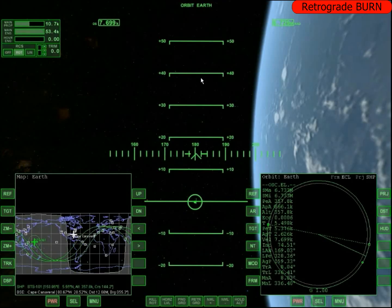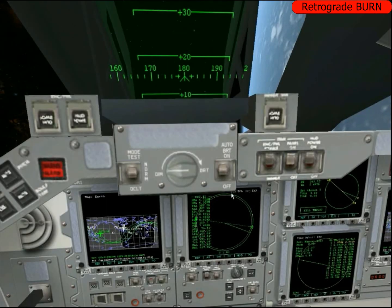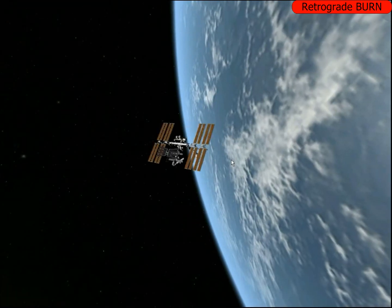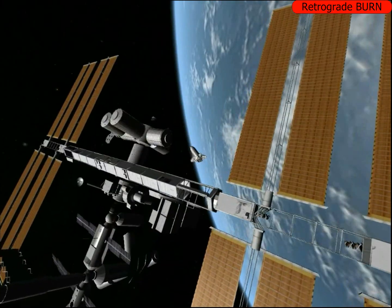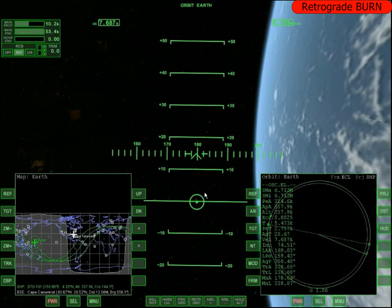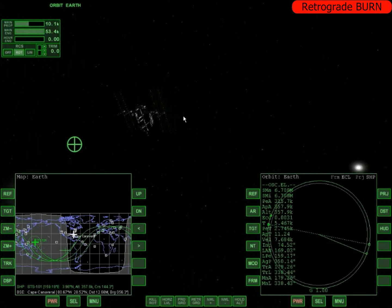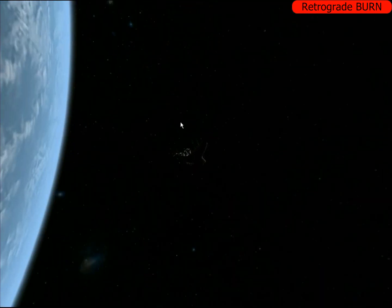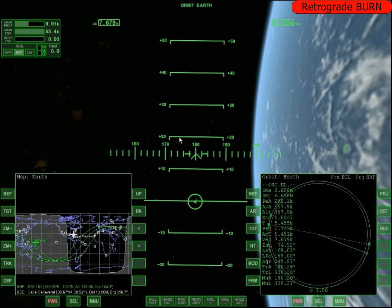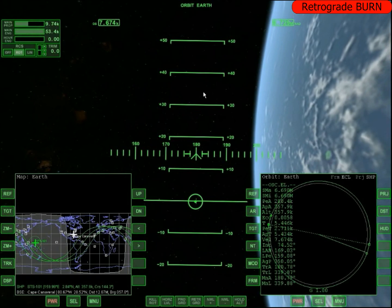Agora atenção nesse número, não pode errar. Eu vou dar o retrograde até o perigil ficar 170K pelo menos. Nas normas internacionais, a órbita mais baixa com segurança pra gente orbitar é 180K. Só que se eu deixar 180K ou mais, essas linhas de órbita não vão passar exatamente em cima do quadradinho de Cape Canaveral. Então fazendo os cálculos matemáticos, eu sei que 170K pelo menos eu vou conseguir.